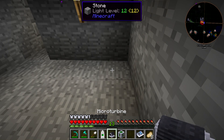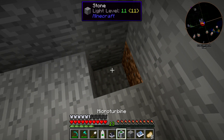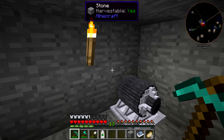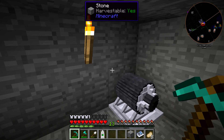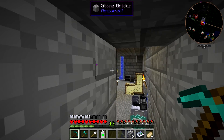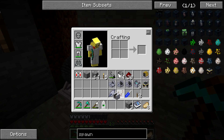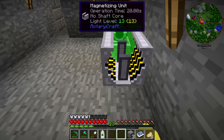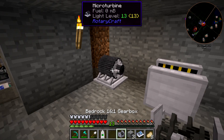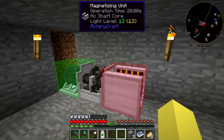We can hook up the micro turbine over here and just put it right down here. Throw the engine control unit down, throw the micro turbine, and we can just run the fuel line back here. I'll have to grab the reservoir over from the fractionation unit in a minute, but we're going to hook this up to the magnetizing unit. We can throw down a 16-to-1 gearbox to get this thing running a little faster, because you want to maximize the speed going into the magnetizing unit.